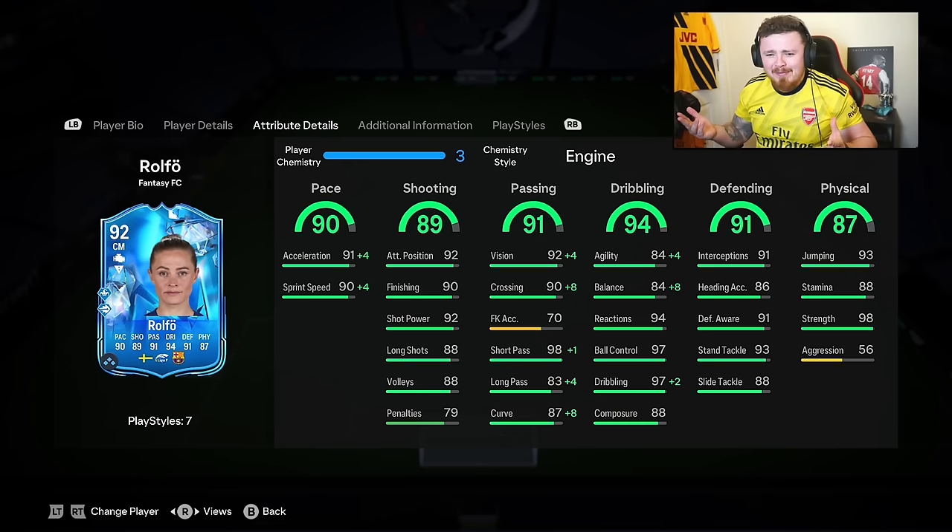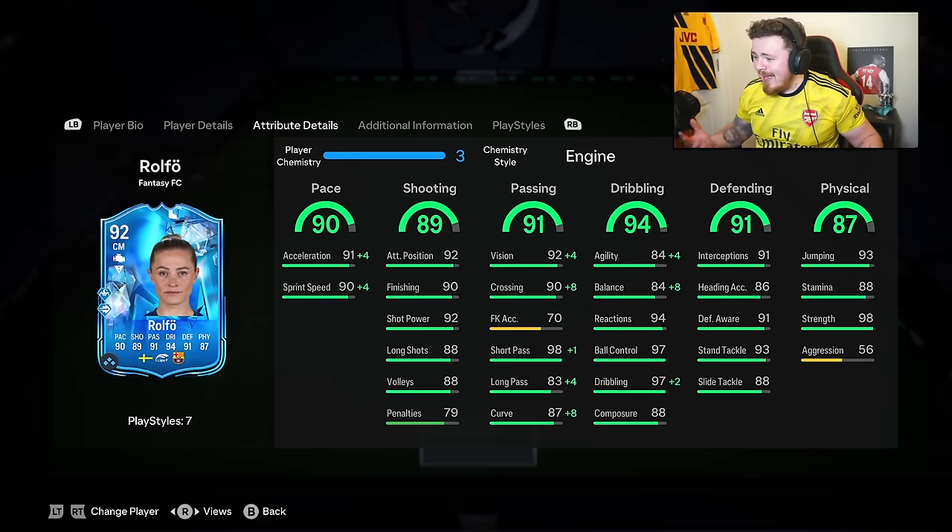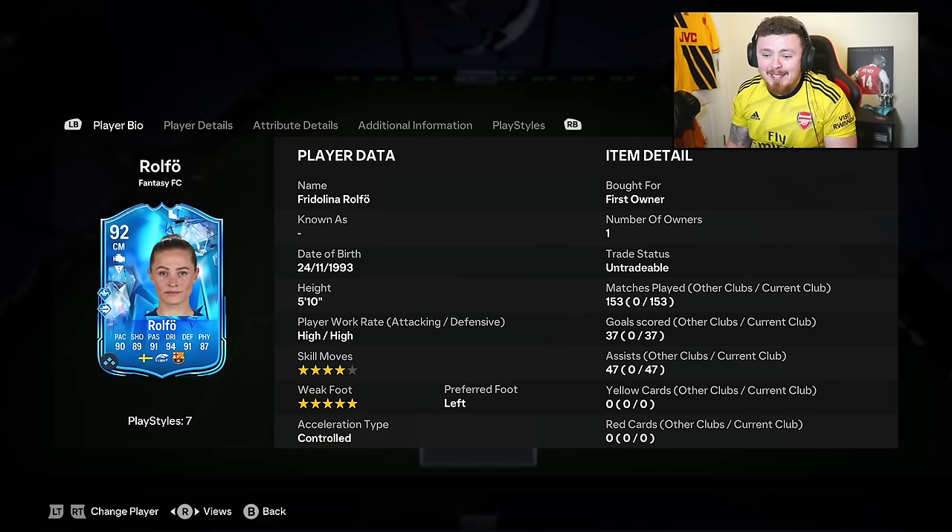You could play her at left back if you want but I feel like you're missing out if you don't play her as a box-to-box midfielder. One thing missing from this card - where's the dynamic image, EA? Give her a dynamic image. She's playing games, she's getting goals. The upgrade is phenomenal, she feels so much better on the ball. Controlled sprint absolutely glides, weaving through midfield. Shooting has been boosted massively - she's scoring screamers. What a card!